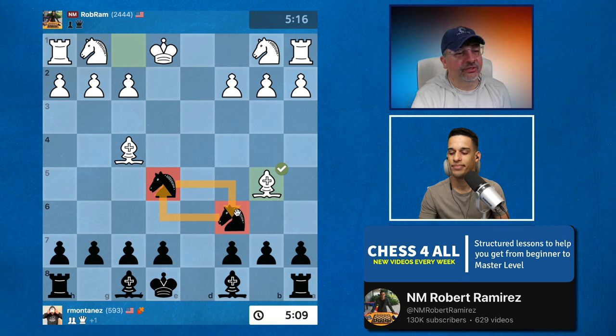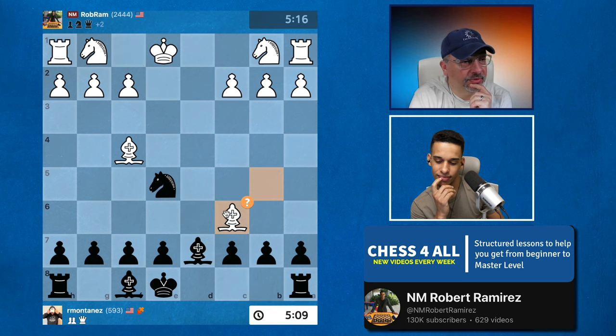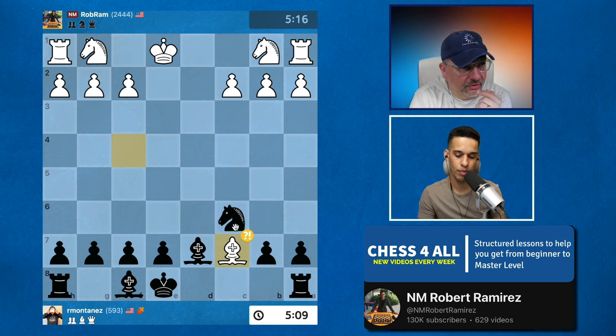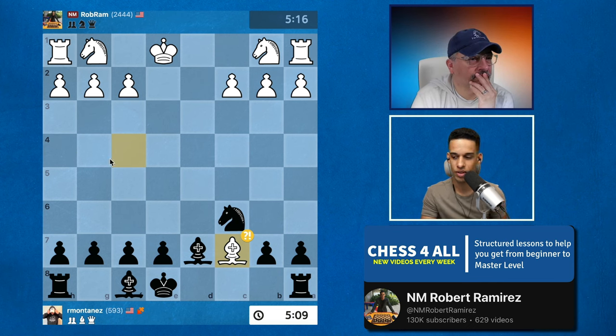I'd rather lose a pawn than a knight. So the line would have been: move my bishop to d7, and then many people get concerned about this move. But here you have so many ways to deal with it. Let me ask you — how would you continue from here?